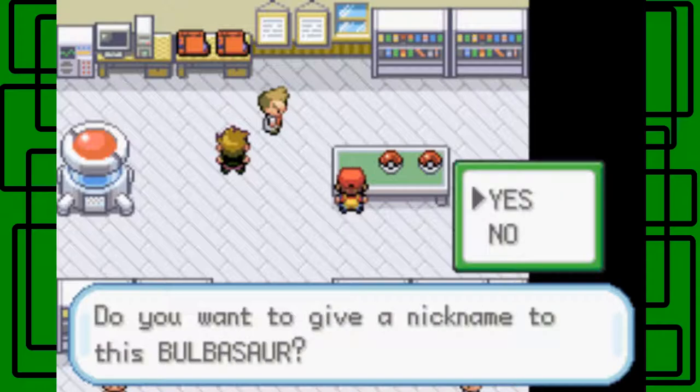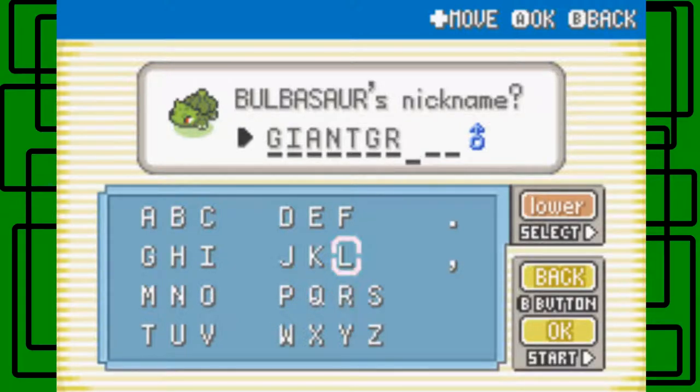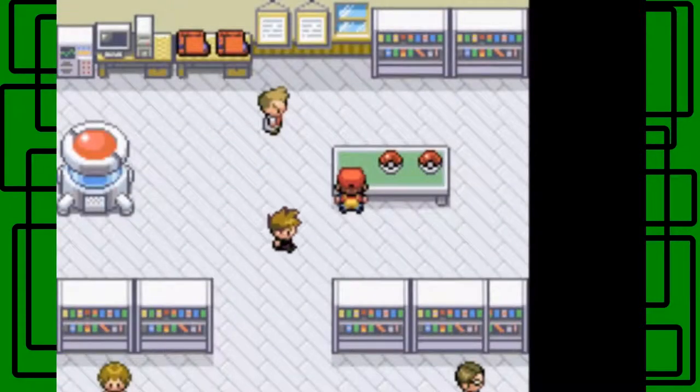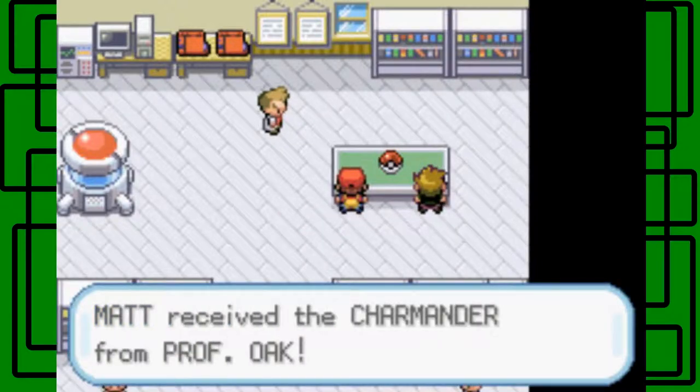Do I want to give a nickname to this Bulbasaur? Yes! I'm gonna name it Giant Green. I couldn't think of something else — I think this nickname works. He's gonna become a Venusaur, he's big and green, so I'll name him Giant Green in all caps. We received Bulbasaur from Professor Oak! Matt then receives Charmander from Professor Oak.